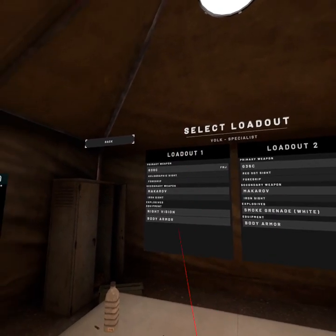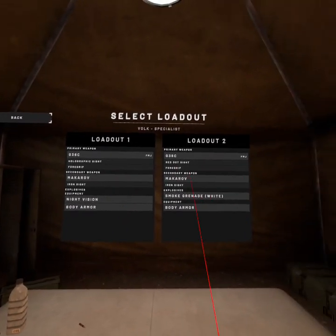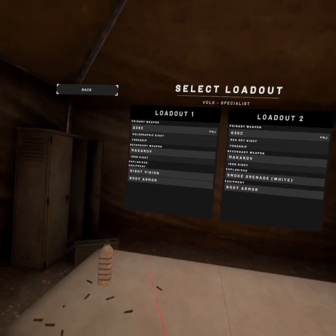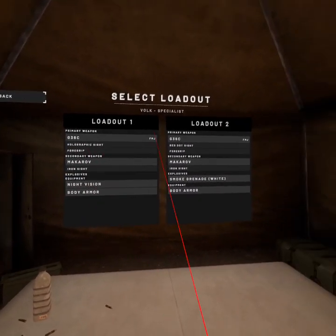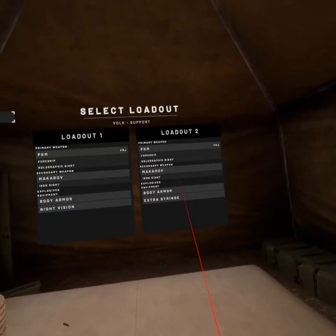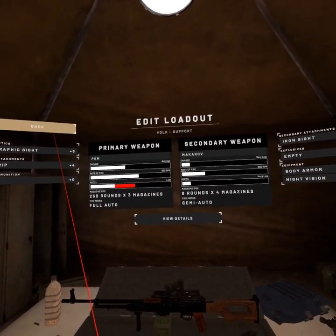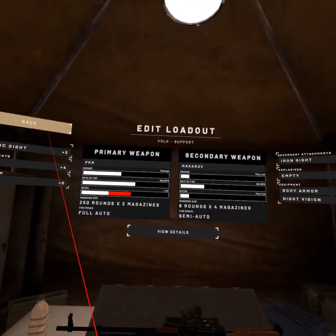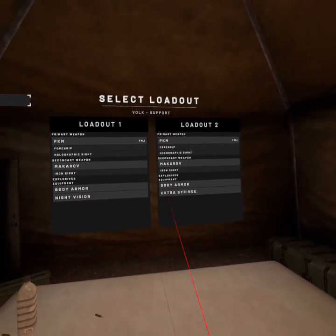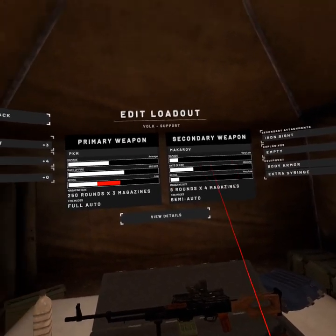So then for specialists — to finish this out — the G3A3 6C is the only one I use for both loadouts. I have a night vision loadout and a day loadout, but it's basically the same holographic and red dot setup. I use the PKM on the support class — night vision and holographic. Let me switch that up.